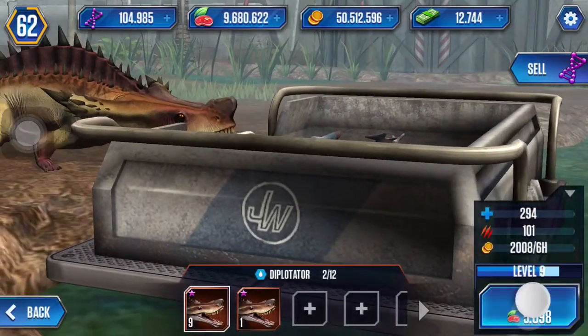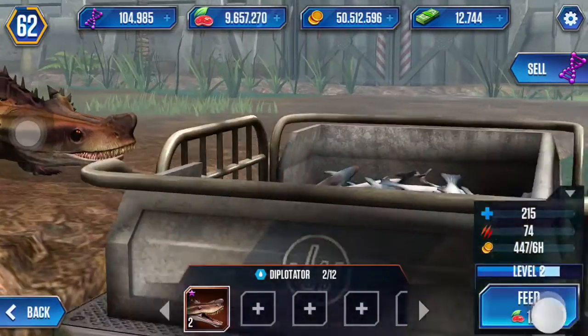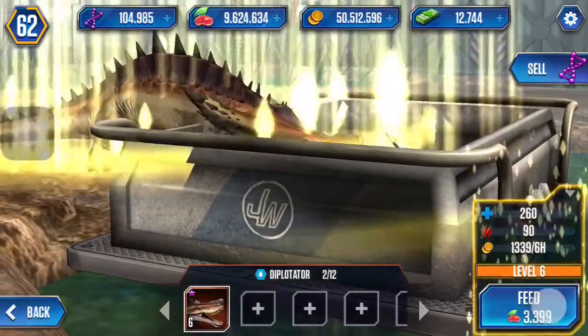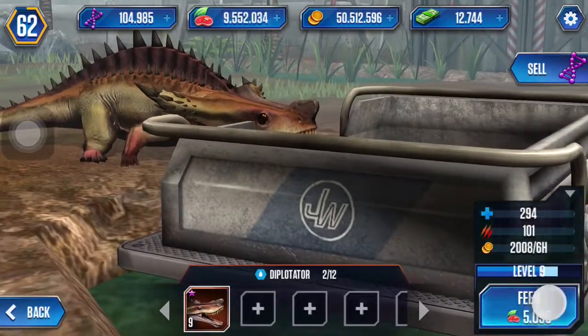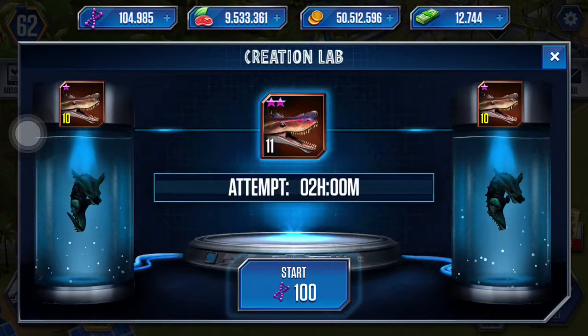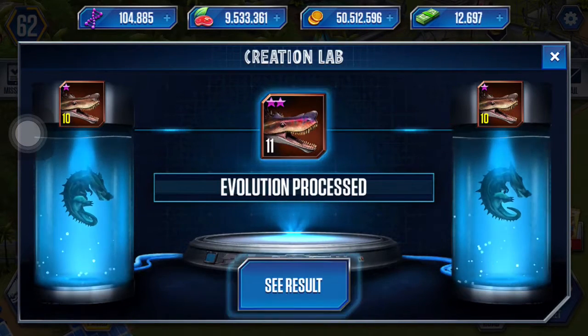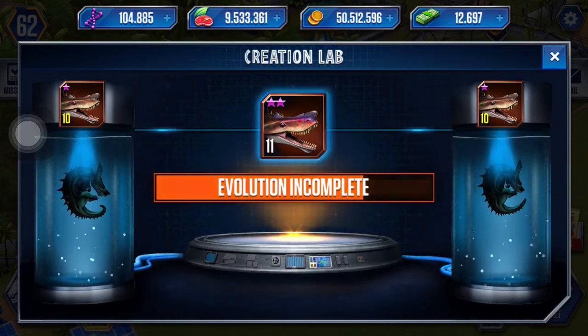Let's try to reach level 10 right there. Feed the second one and run up to reach level 10 once again. I'm going to combine them once again. I would like to know how much it costs to fuse these guys right here — oh man, a hundred DNA! That's a lot, but we have plenty so it's okay.